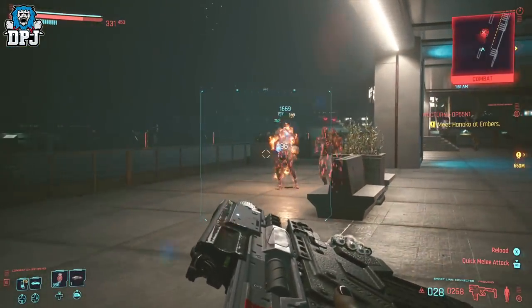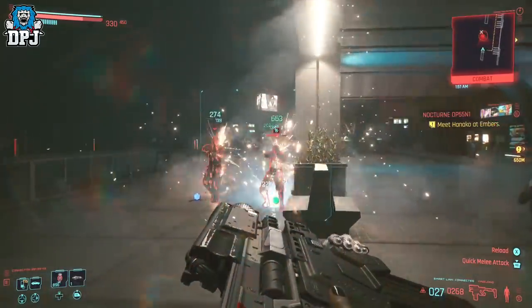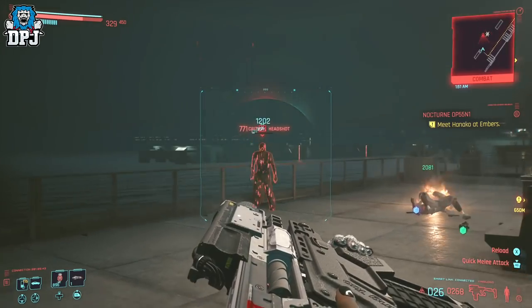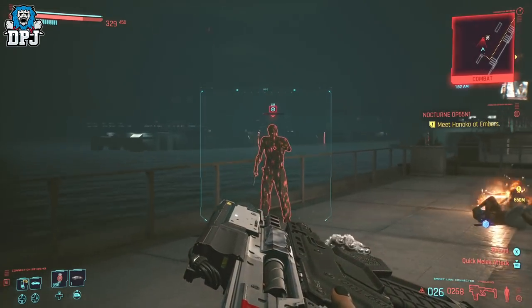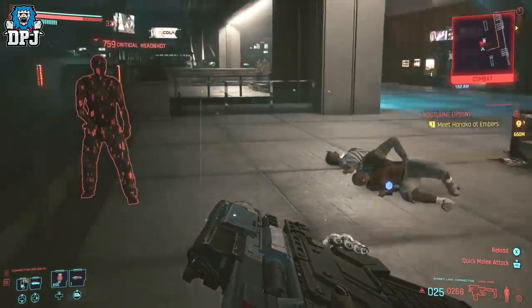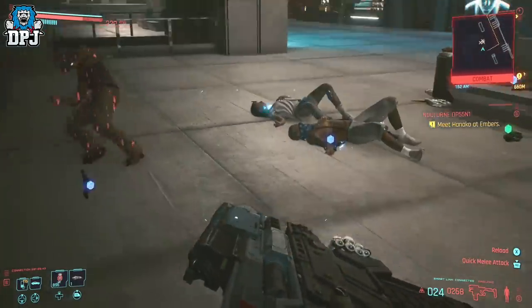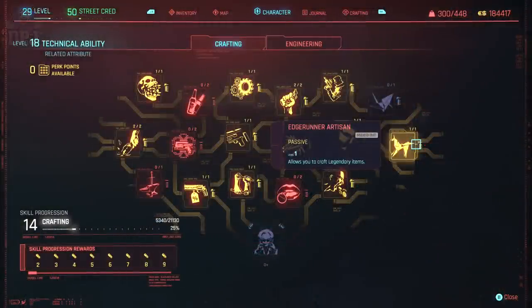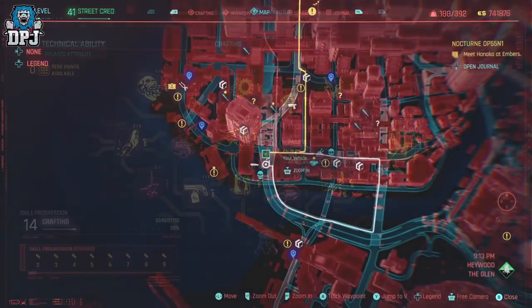The only downfall is that you need to be able to craft legendaries to get this smart SMG, because as far as I'm aware it's only available via a blueprint. It's an iconic weapon and I haven't seen it pop up anywhere else, so I do think you can only get it by crafting. To craft this you need a Technical Ability attribute level of 18 and the Edge Runner Artisan perk unlocked. Then it's about going and getting this blueprint.